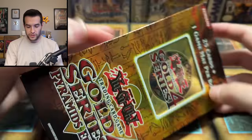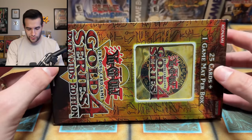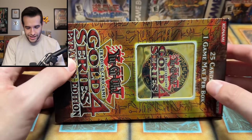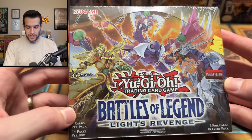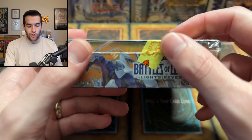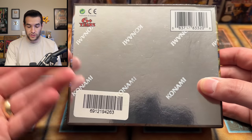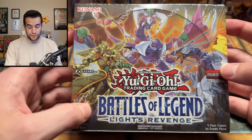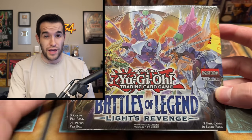Next box — we have a Gold Series 4 Pyramids Edition. Very cool. Then we have a Battles of Legend: Light's Revenge First Edition box. This is one I've never actually opened. It looks like one of those sealing strips, but it seems sealed — weird. Battles of Legend: Light's Revenge is actually a surprisingly expensive box at the moment because it's pretty old — like five or six years. There's not really anything crazy like Minerva reprints in here, and it's not worth that much. Pretty cool box, but not really crazy valuable.